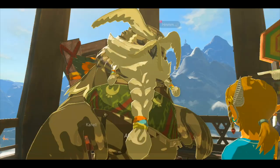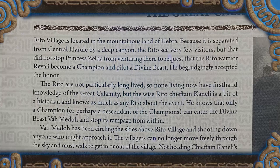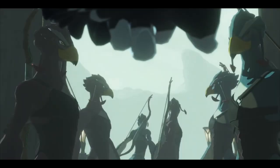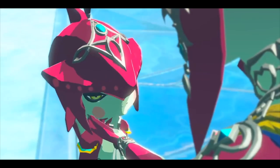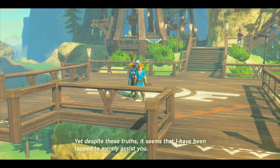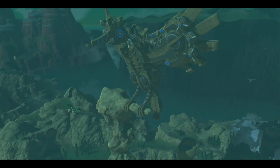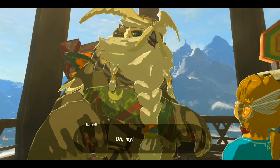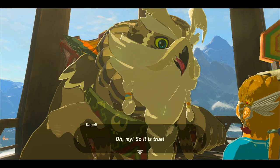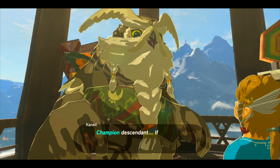Here in Rito Village, we'll also meet Kennelly, the Rito Chief, whose name is almost certainly a reference to Komali, the Rito Prince from Wind Waker. According to Creating a Champion, the Rito are not very long-lived, implying they have the shortest lifespans out of all the races in Hyrule. So while many Zora, including Sidon, were alive during the Calamity 100 years ago and recognize Link as the Hylian Champion, for the Rito Tribe it's possible several generations have passed since that event. No Rito alive has first-hand knowledge of those events, so Kennelly incorrectly deduces that Link is merely a descendant of the Hylian Champion.